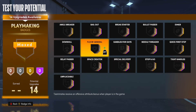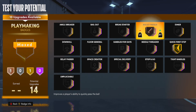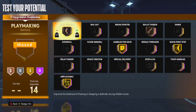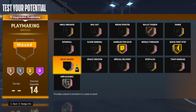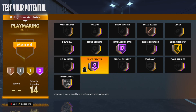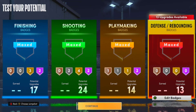For playmaking, you get 14 badges — not that much but enough for this build because you don't need Dimer. You'd want Bullet Pass on Bronze to help with needle-threader passes. You don't need Hall of Fame Handles for Days, so put it on Gold, put another on Gold, then Ankle Breaker on Gold. Or if you need a Hall of Fame badge, take Unpluckable down to Silver and put Handles for Days on Hall of Fame Space Creator — I like Hall of Fame Space Creator especially with the shot-creating takeover.